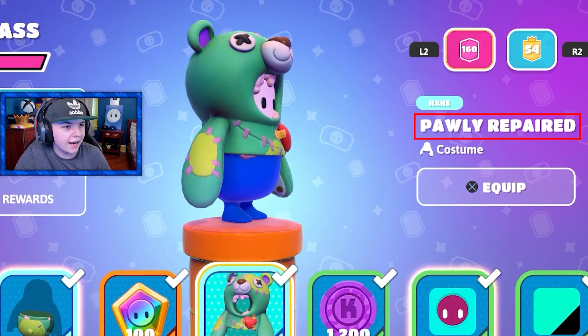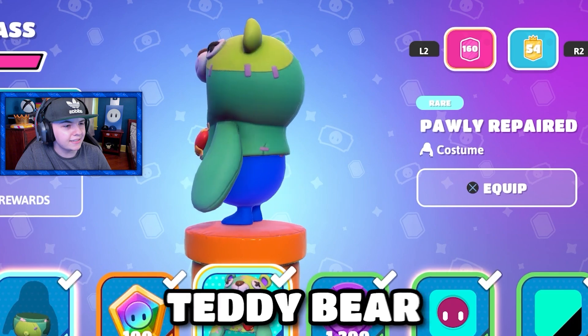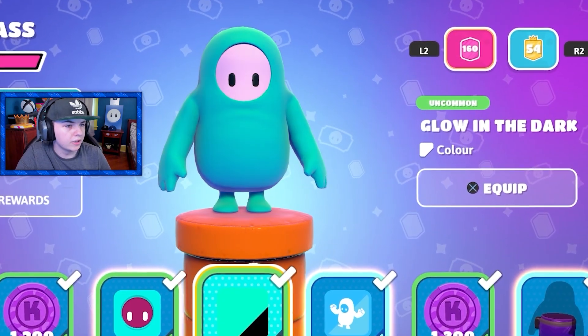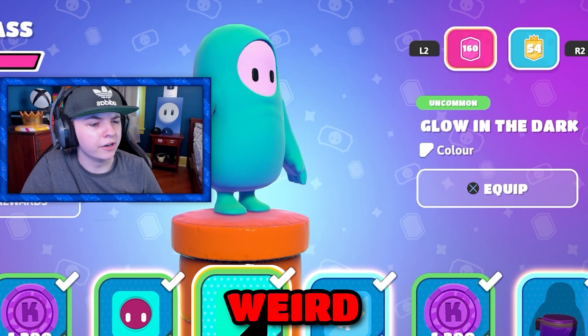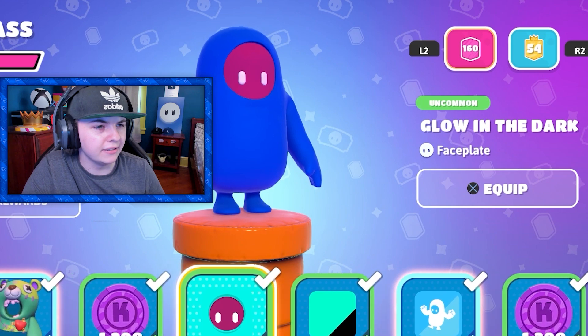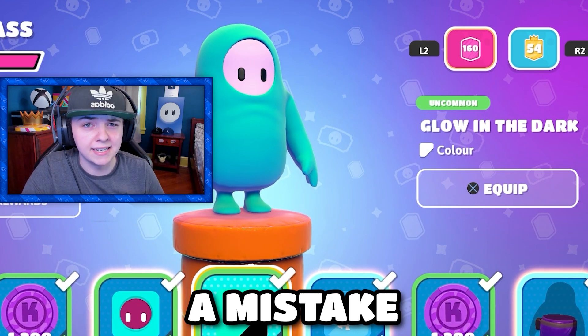Then we got the poly repaired skin — it's like a zombie teddy bear or something. We got the glow-in-the-dark faceplate and glow-in-the-dark color as well. That's kind of weird — the color in this case doesn't match the faceplate; they're two completely different colors. I don't know why they have the same name. Maybe that was a mistake.